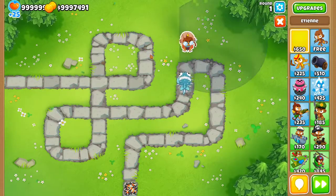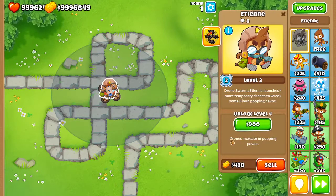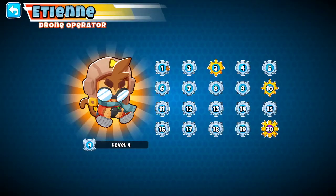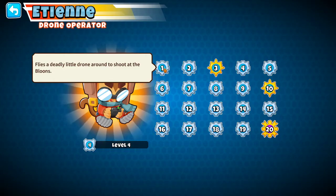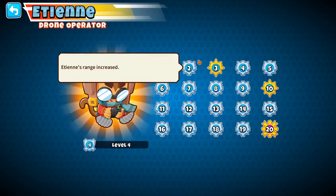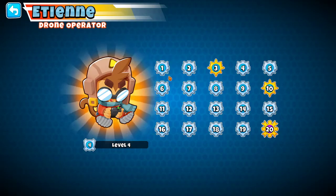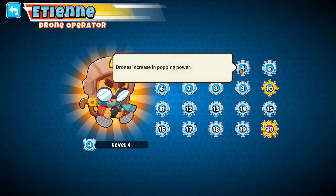Let me get him back. Level four is drones increase popping power. At level one he flies a deadly little drone around to shoot balloons, so he already has a drone at level one which is good. Level two increases his range. Level three he gets a drone swarm ability that spawns four or more temporary drones.